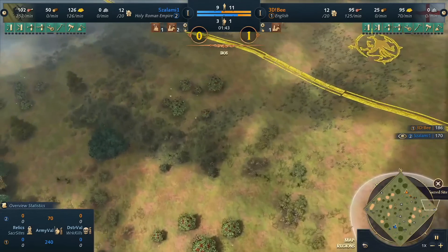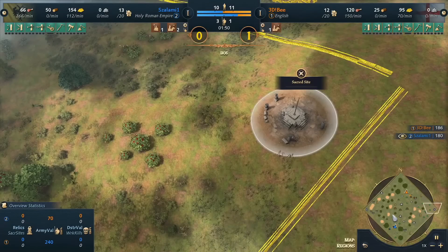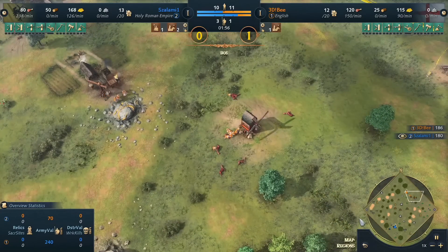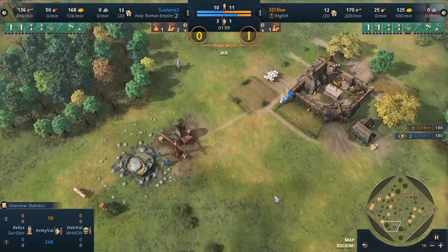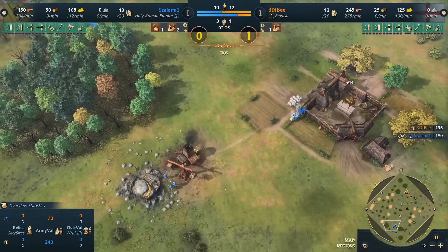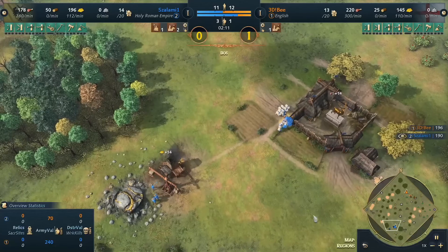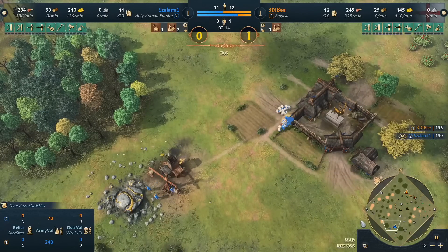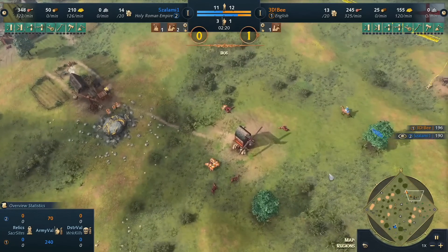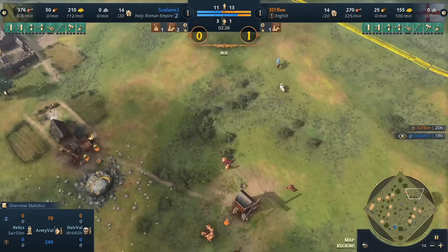This is one of those asymmetrical maps where depending on your civilization's strengths and weaknesses, you might have to play different regions. Obviously many civs would want to go out to the deer for great food, but if your opponent is a berry-loving civilization, that side is just as strong or stronger. Salami brings back a good amount of sheep — a typical HRE start onto nice food and gold — and then spots out the deer opening from 3db as well.